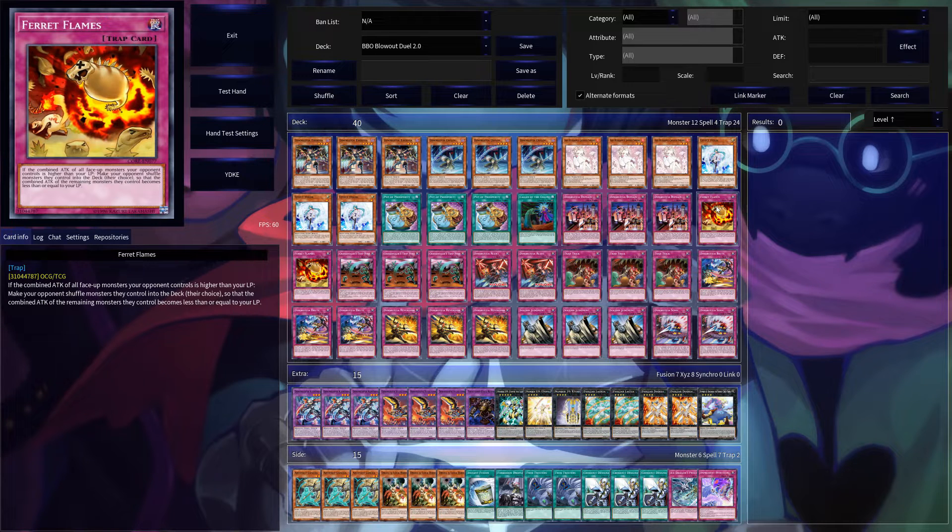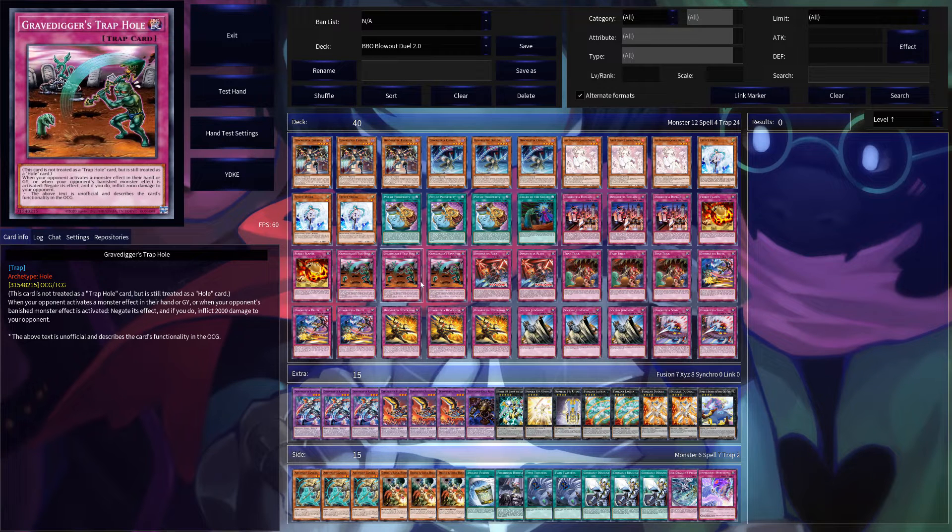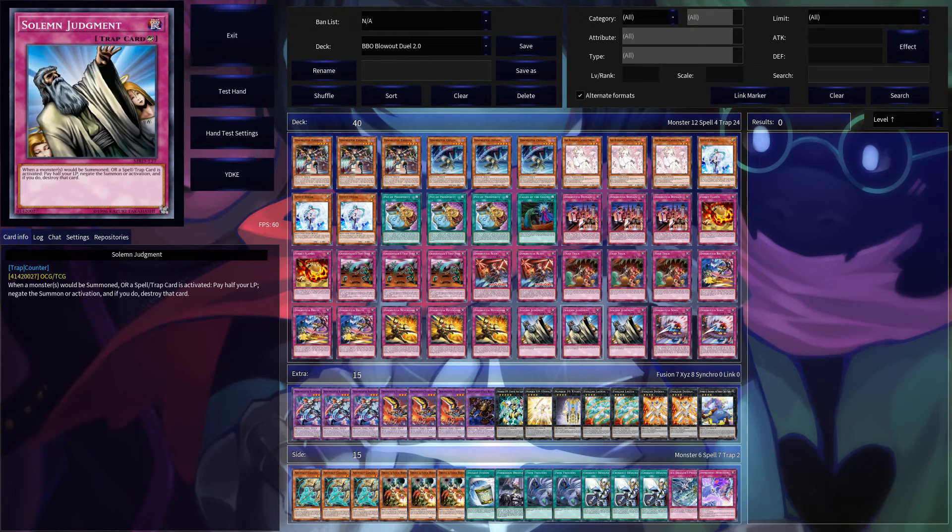Now this card — this card is pretty cool tech. I used to run this a lot in old decks that I had because it's pretty good to stop OTKs and stuff. It's not that great, but it's pretty good in this deck. So yeah, this is Ferret Flames — you can rate it if you want to. Obviously synergy, because your life points will basically always be lower than your opponent's. Gravedrigger's Trap Hole to deal them 2k, and a bunch of other traps. You get the gist — it's just a Trap Thought deck, basically.